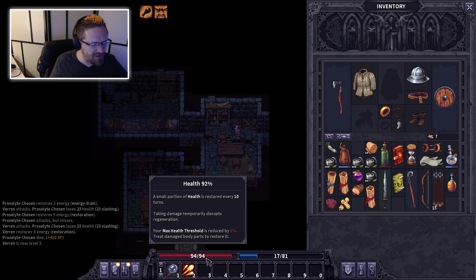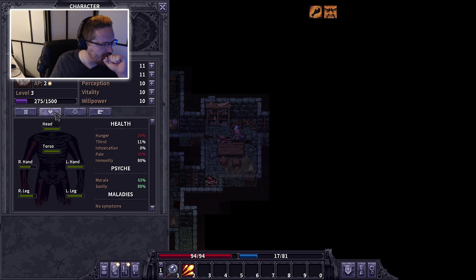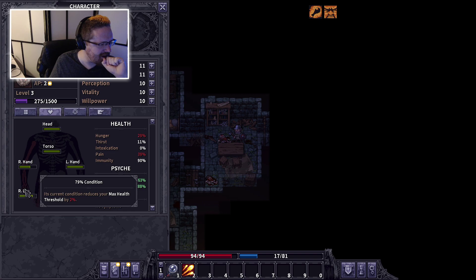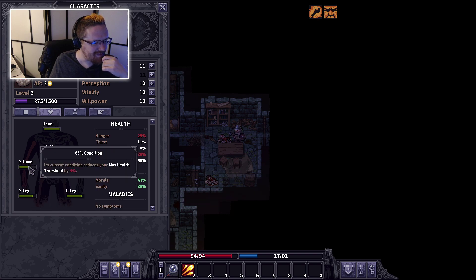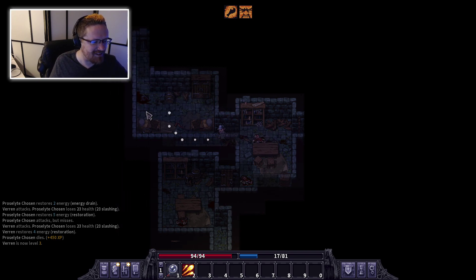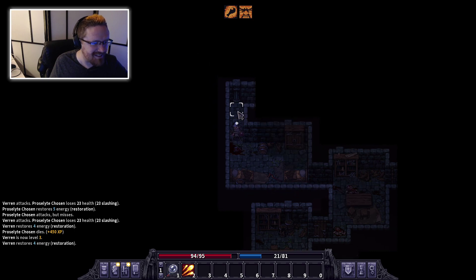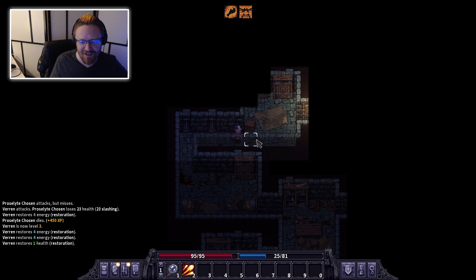My health is at 94? Wait — I was in trouble before. Okay, so my right arm and leg took some extra damage and they're affecting my health. If they get much worse, I could take on bad status effects and would need to apply bandages or splints. It's got this whole injury system — it kind of reminds me of Project Zomboid. It's very, very detailed.